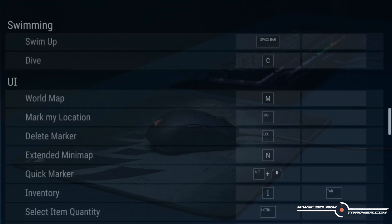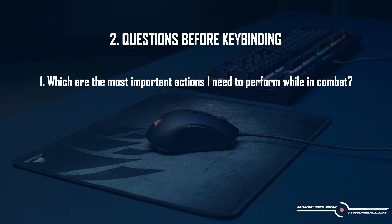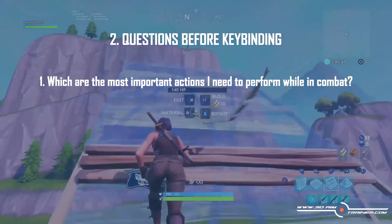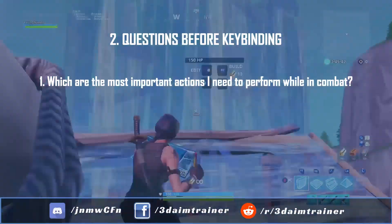Before we can configure or change any keybinds, we need to ask ourselves two questions. One: which are the most important actions I need to perform while in combat? This might sound straightforward, but it can differ depending on the shooter game you're playing. For example, Fortnite — these days the most important aspect of combat in Fortnite is building, for protection and for getting the high ground advantage over your opponents.